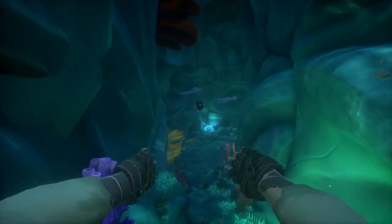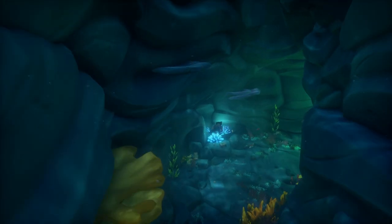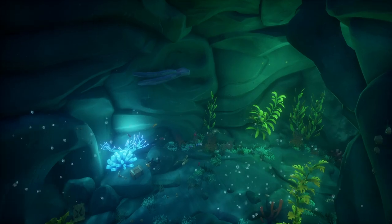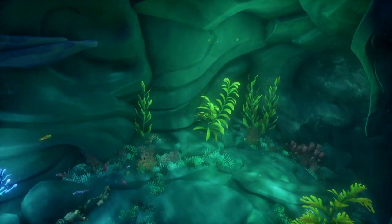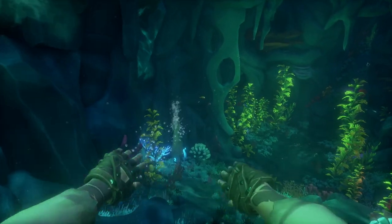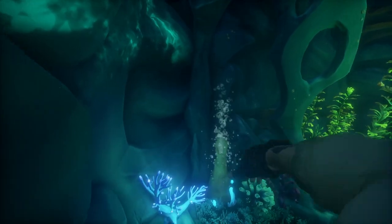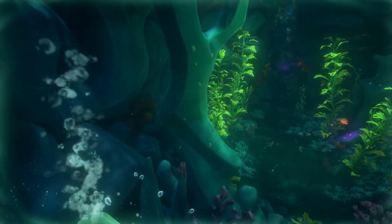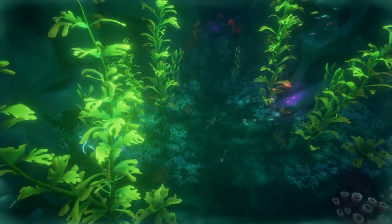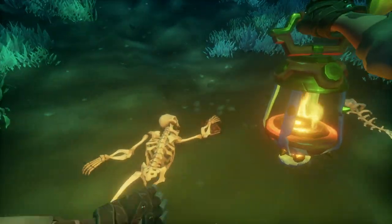As you swim through, very quickly you're going to find the first journal for this shrine. It's going to be in the hands of a skeleton. Right here on the bottom of the cave entrance is the first journal — journal number one.